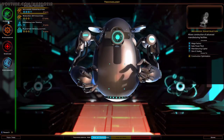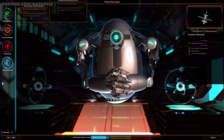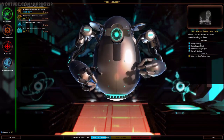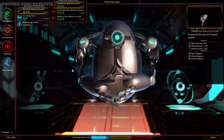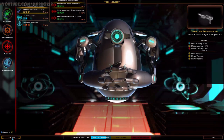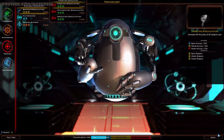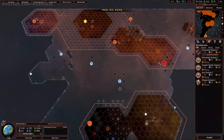There are so many technologies you can research at any given time - you really need to think about how exactly you want to progress. It's pretty easy to focus on one area too much and neglect others. For example, I kind of want to get more weapons, so let's go for targeting specialization. This will allow me to research beam weapons, missile weapons, or kinetic weapons - or all three if I want. We'll go for this. Plus 100 to treasury - nice.